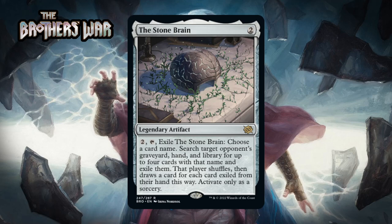Next up it's Stone Brain, which for two generic is a rare legendary artifact. You can pay two and tap it and exile it — you choose a card name, search target opponent's graveyard, hand and library for up to four cards with that name and exile them, and that player draws a card for each card exiled from their hand this way. As usual, this is an unplayable effect in limited. You generally don't have the necessary knowledge of your opponent's deck to take full advantage, and this version even lets your opponent draw a card if you hit something in hand. Even hitting one card in your opponent's deck barely does enough in limited — you go down a card for no real effect. This makes sense in constructed to rip apart a combo deck, but in limited it's always an F.